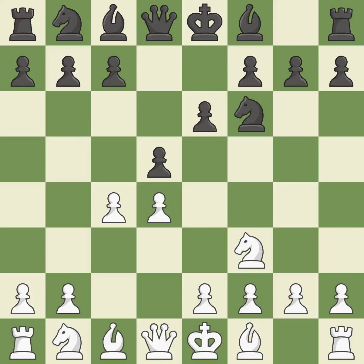This occupies space in the center, attacks the C4 pawn, and aids in maintaining control of the E4 square. This develops a knight from its starting square, activating it. B7 develops the bishop, supports the knight on F6, and prepares castling.